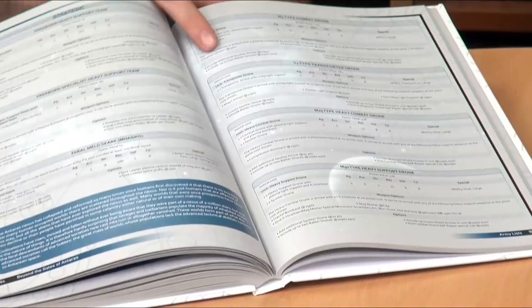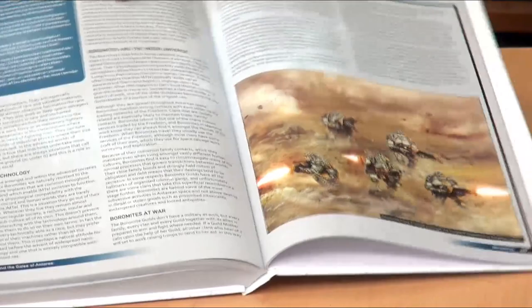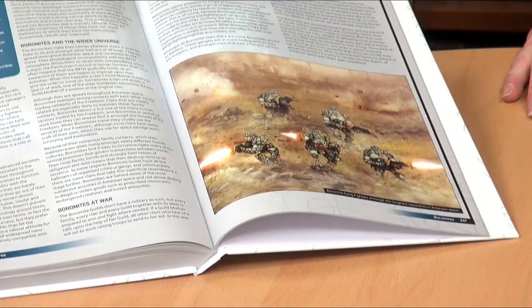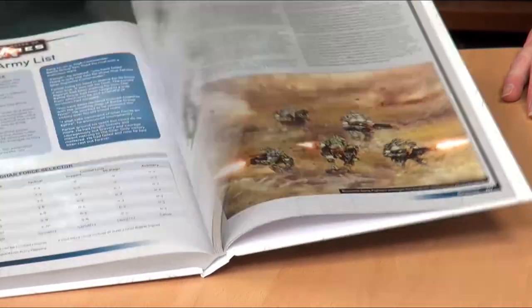We have the Gar in the box as well with their battle armor, the big mechanized guys. After the rulebook, you get a cheat sheet which is incredibly useful. You then get a quick start guide which takes you through your first turns of Gates of Antares to get you the first mechanics down.